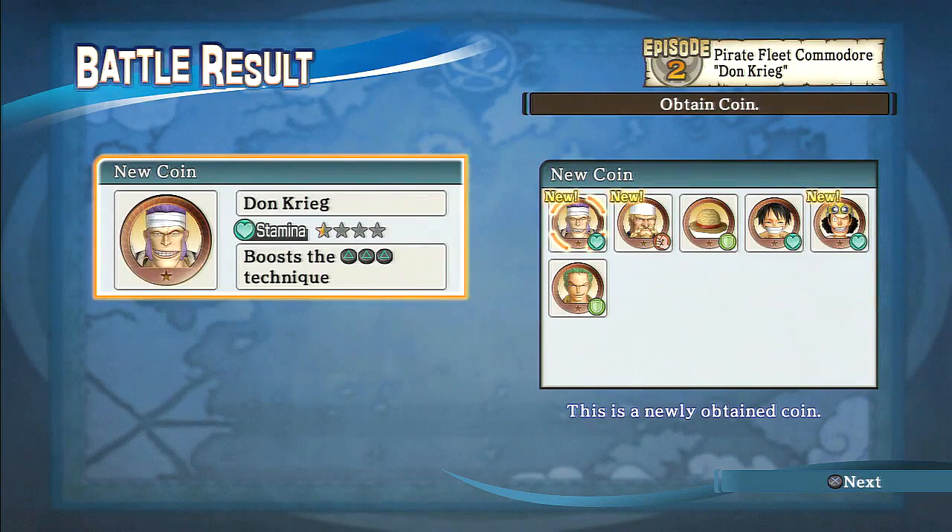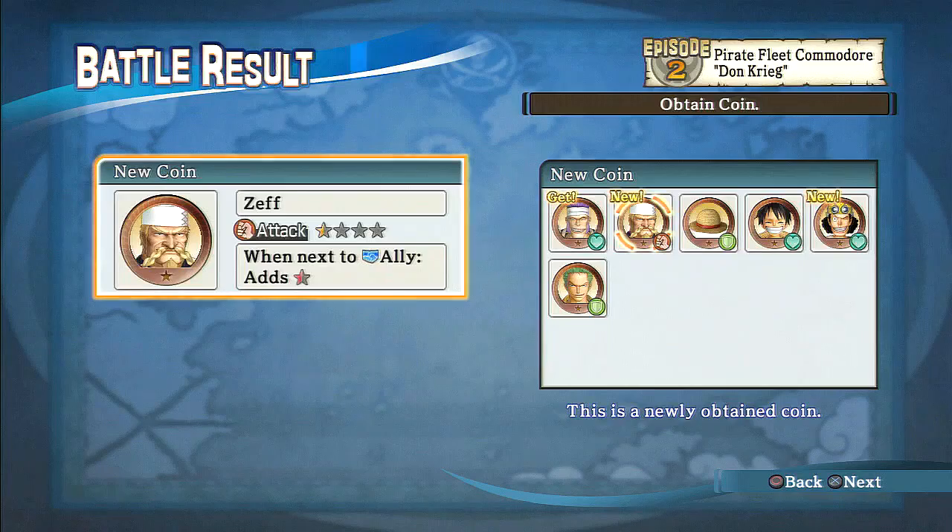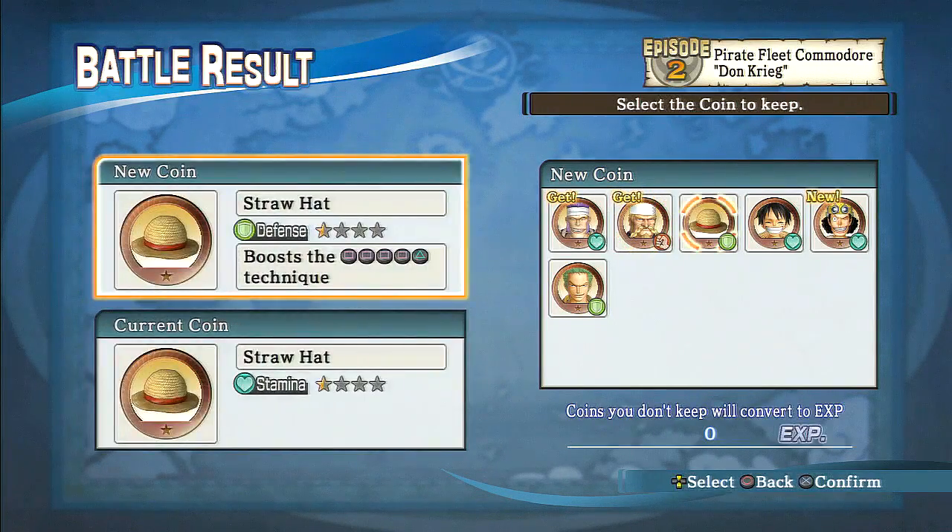Got a stamina one. Oh, boost the whip technique. Extra - an ally gets an additional half star. That's not bad. Of course we got the straw hat. This one is - oh, this is the better one. It's defense, and instead it boosts your combo. That's not that bad.